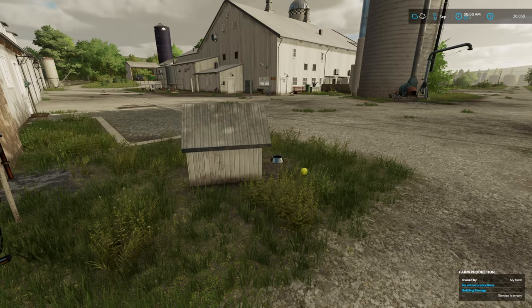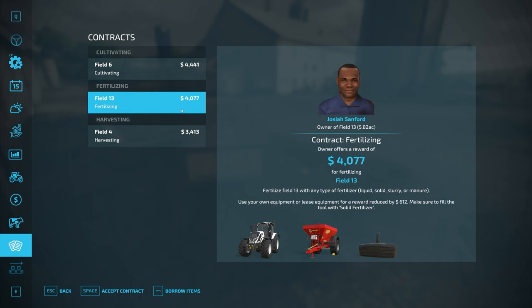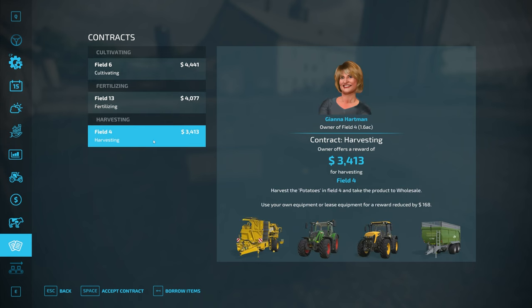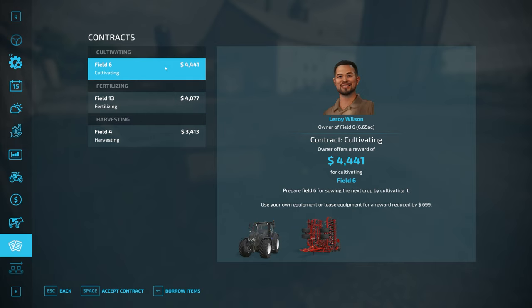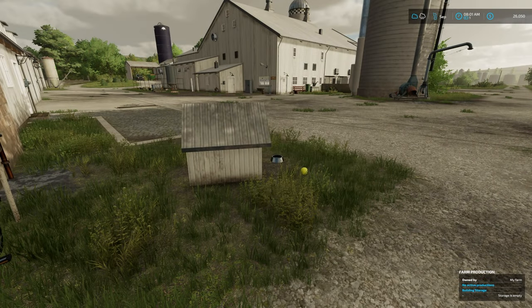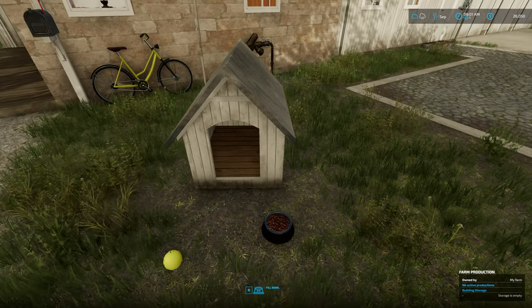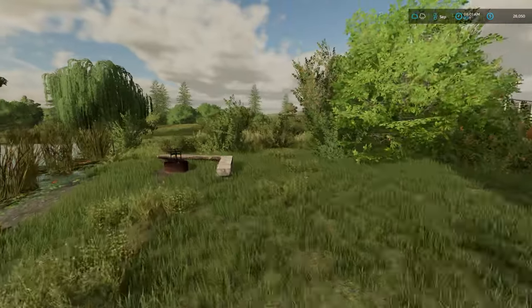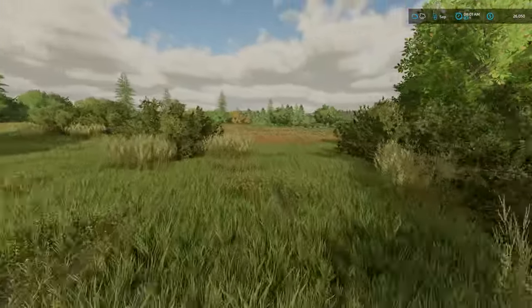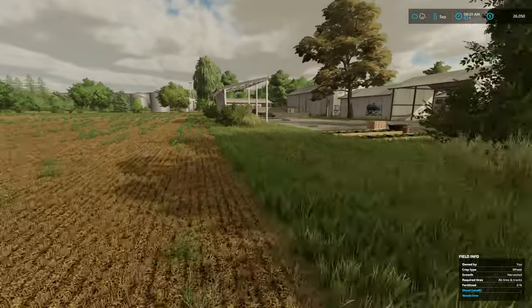We'll check and see what kind of contracts I have, but we don't have a spreader or anything to do any of those contracts. So what do we need today? This field back here — the straw field — doesn't need to be plowed, but it will probably need lime and fertilizer once we take our soil samples.